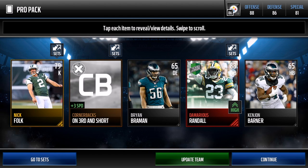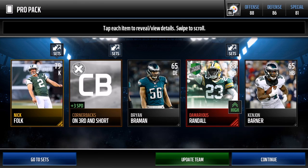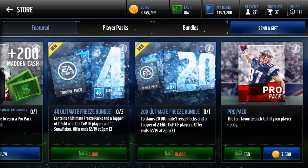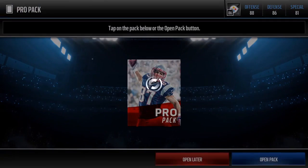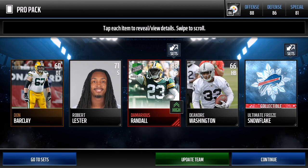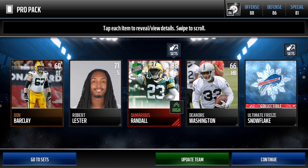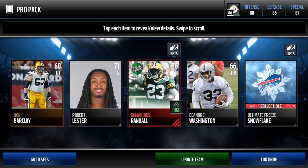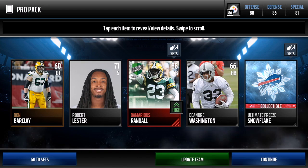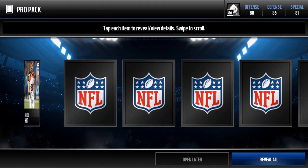Third elite player — not a bad pack opening. We're around 400k to 450k into this pack opening. We've pulled a ton of snowflakes but just one present please. Then four packs later we pulled another Damarius Randall — that's two Damarius Randalls in five packs! Let's go! There's our fourth elite player.